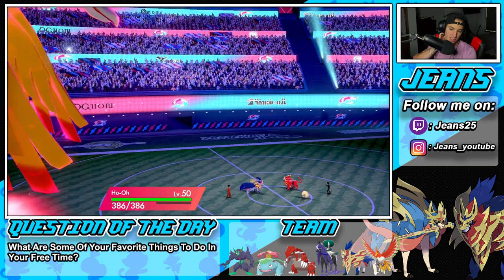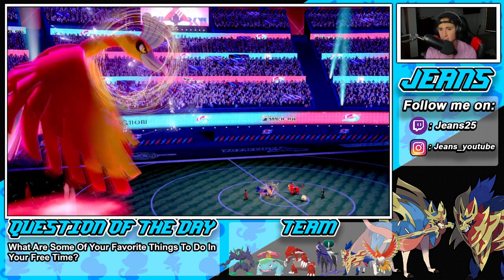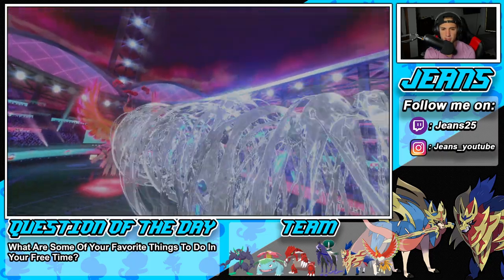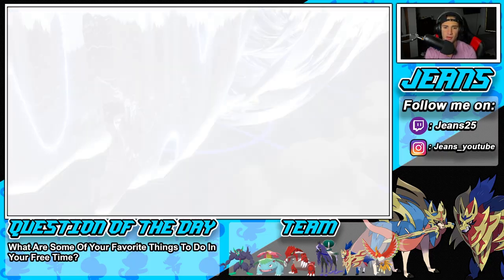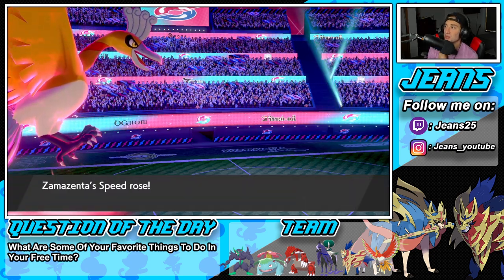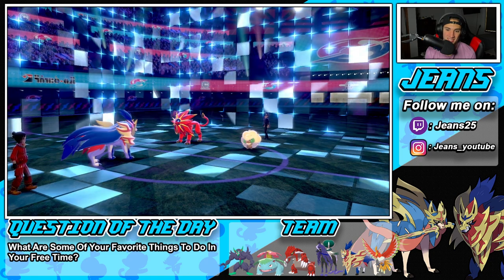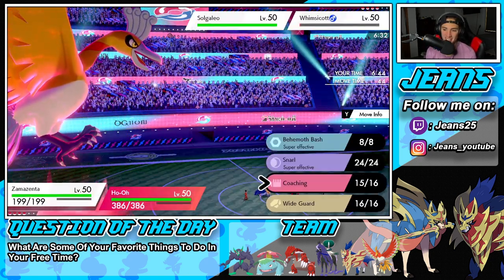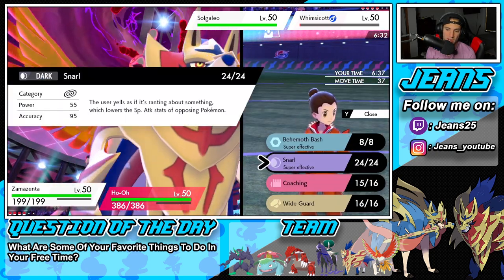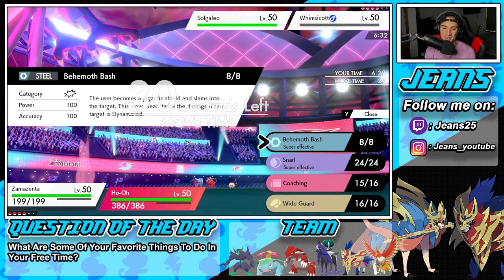We're going to end up Dynamaxing Ho-Oh. He does not Dynamax Solgaleo — he's going to Protect. We don't mind that turn at all. We're going to Coach up. I wonder what Whimsicott is doing. Could have Charm. He's not using a Prankster move. He brought it down to Focus Sash. What are you going for here? Oh — Trick Room! He's Trick Room-ing this thing! That son of a biscuit. He Trick Roomed us. I hate it when Whimsicott has Trick Room.